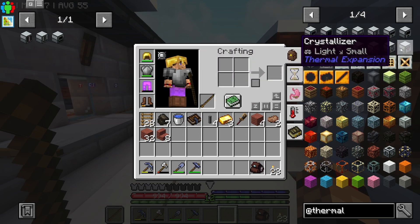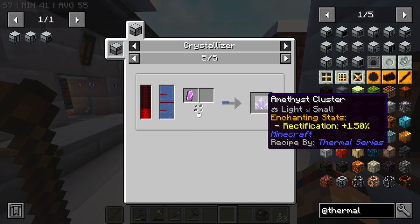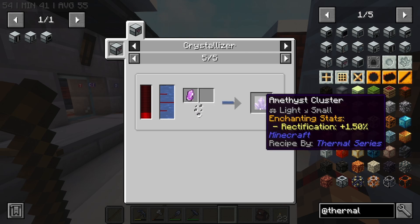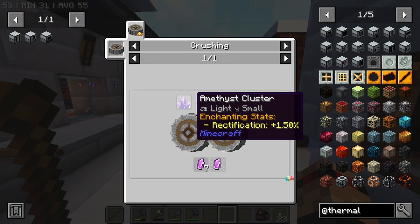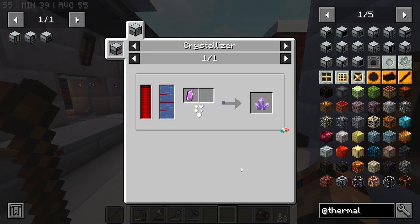Crystallizer — what can we use the crystallizer for? Just anything ground down. Oh, we get an amethyst crystal though. I don't think there's anything great that we can do with that.